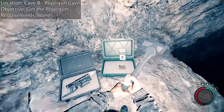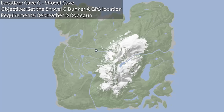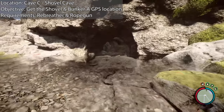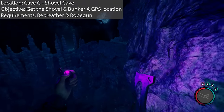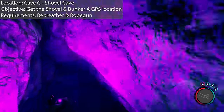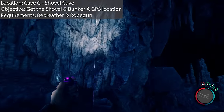The rope gun cave is right next to the forest or tree star location. Now this is quite a difficult cave as well. Once you've got the rope gun, you need to exit out of the cave and proceed to the shovel cave. Now these caves are in order: cave A for rebreather, cave B for the rope gun, and cave C for the shovel.